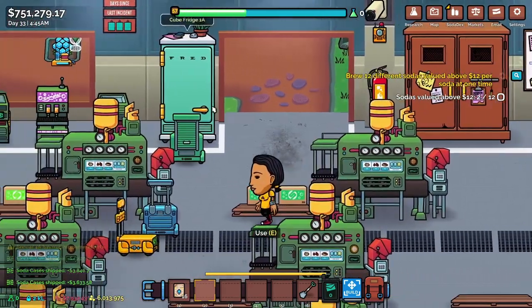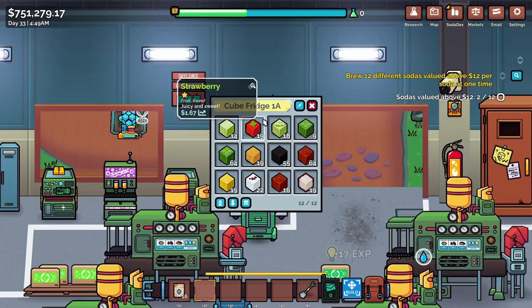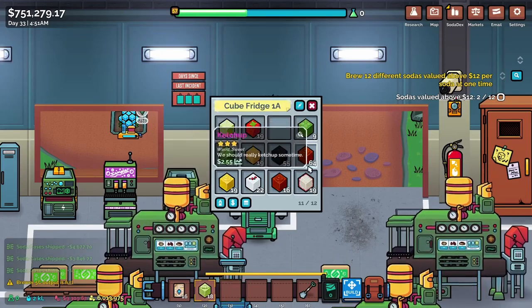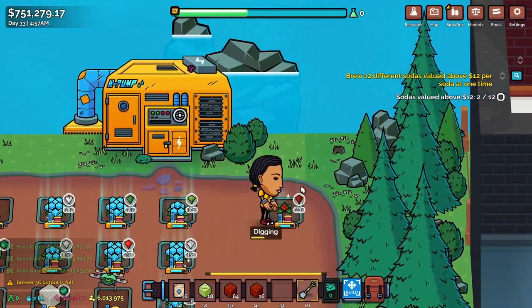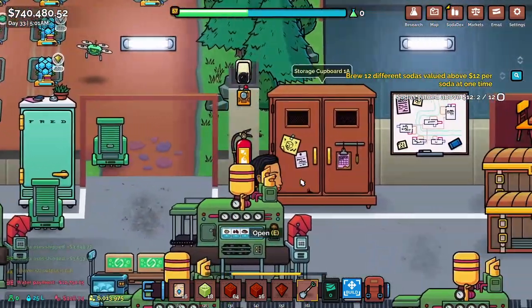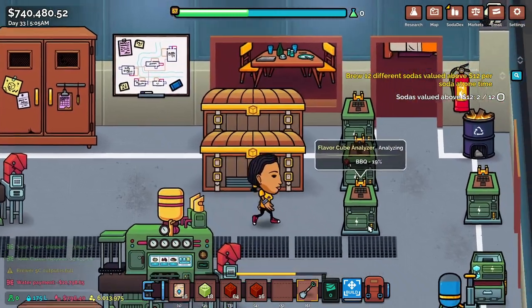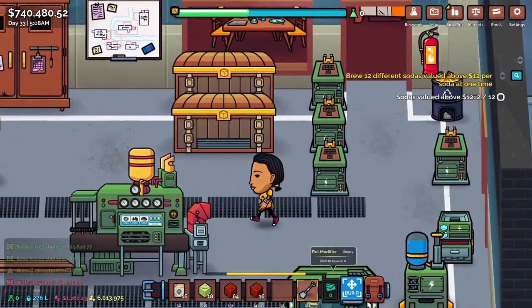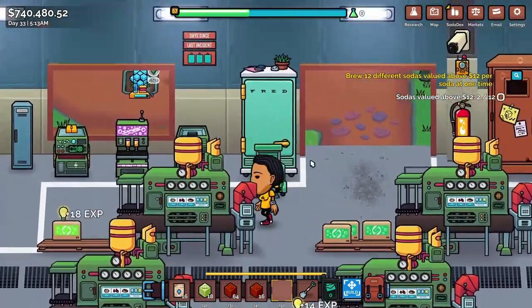We're having a problem with getting enough sweat cubes. I know what's happening here — a bunch of ketchup is what's currently here. Let's go ahead and pop that out. We don't need that much ketchup growing. That will fix the fridge for now, which will fix everything.